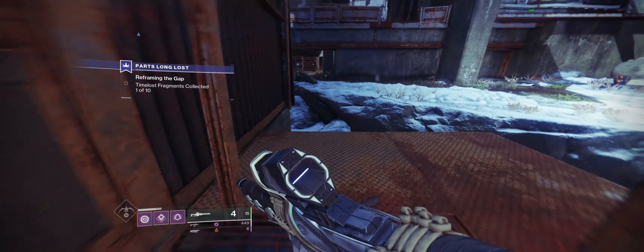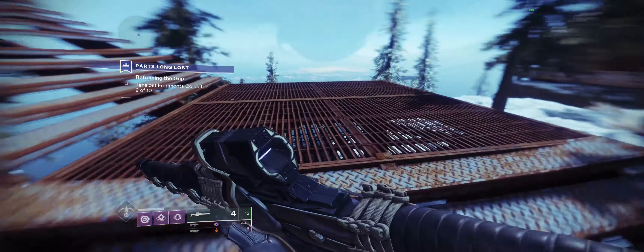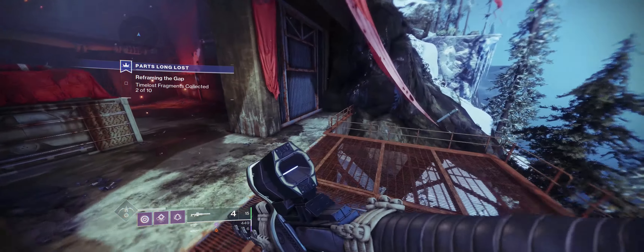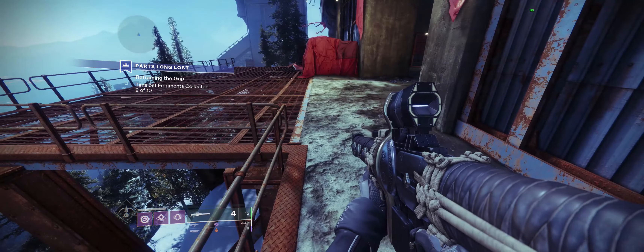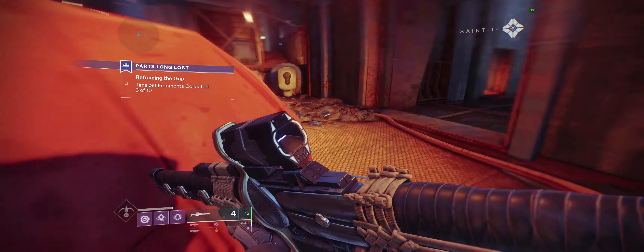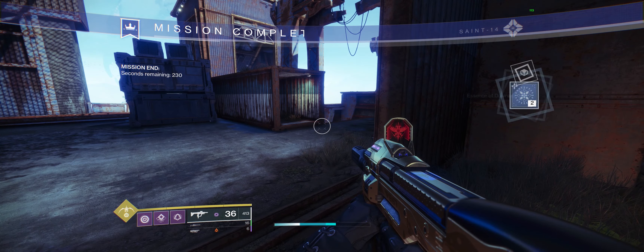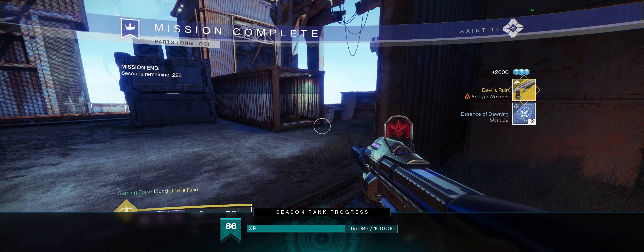The only objective on this map is to find 10 sweeper bots that are not functional on the map. They're basically just sticking out in very easy to recognize places. If you're doing this by yourself, it'll probably take you about a good five to ten minutes because you got to look in every nook and cranny. I have them on the screen so you can follow along to see exactly where I found them, but pretty self-explanatory, not hard at all. Once you pick up the last one, you will be granted with Devil's Ruin.